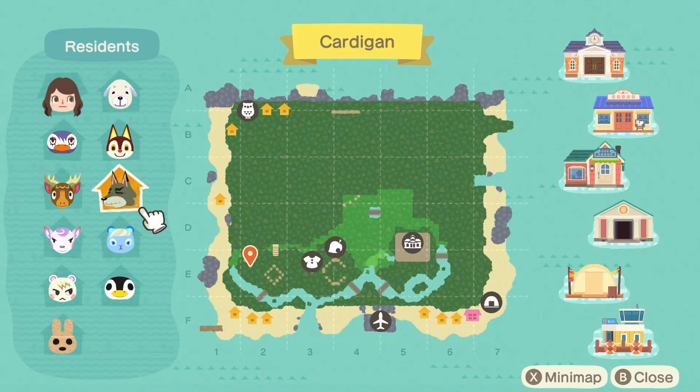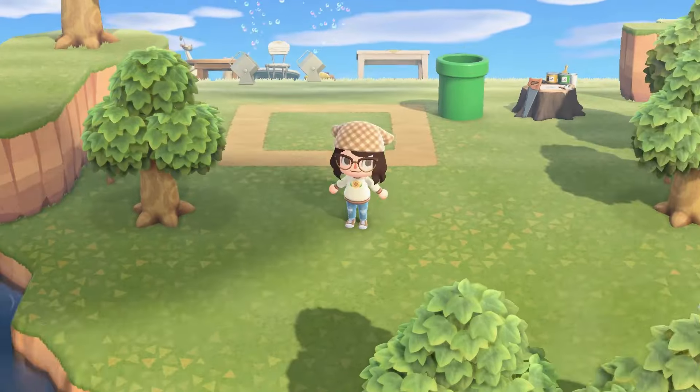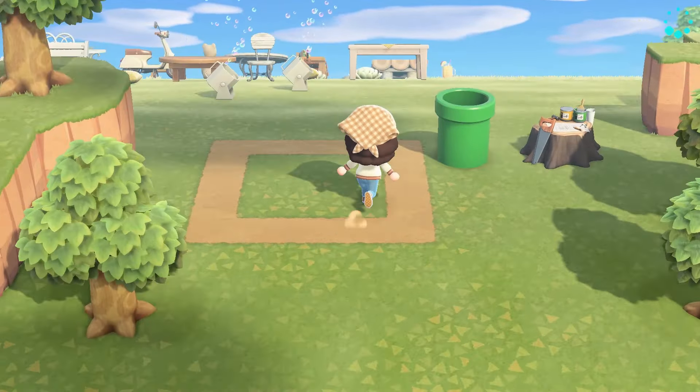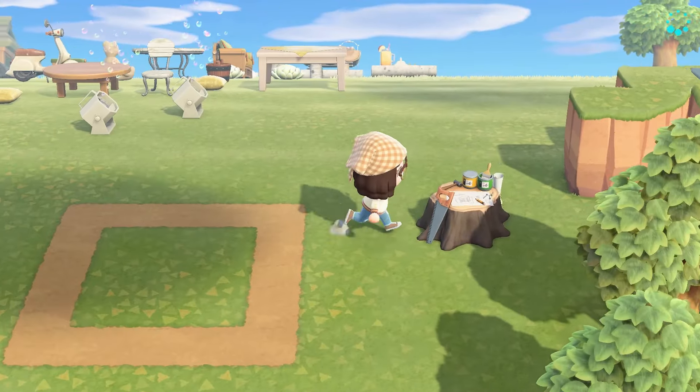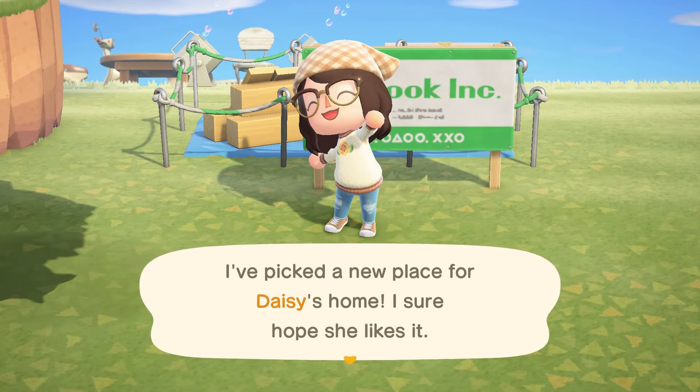Of the villagers I have right now, there were two whose areas could have fit here: Coco and Daisy. I could have had Coco's little pottery shop here, but we did end up settling on putting Daisy's house here. So now without further ado, let's actually hop into this build process.